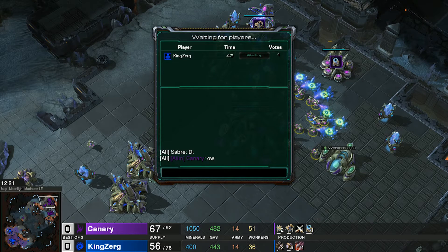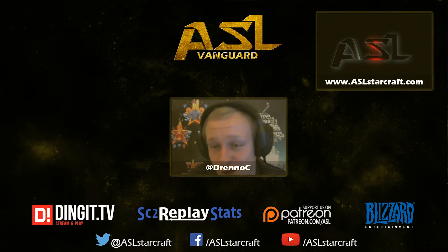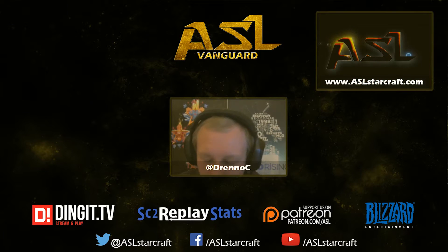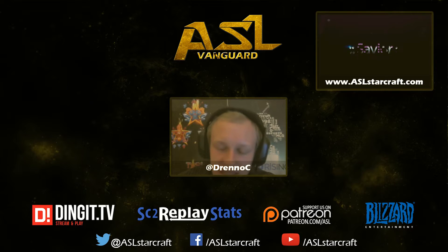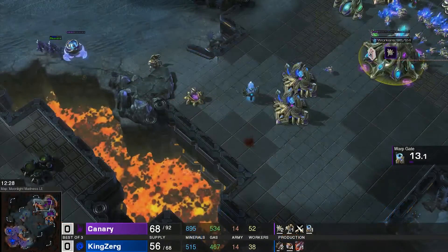KingZerg is in a tough spot. He's getting a third and fourth extractor at his natural base to get that economy up, but he doesn't have the drones to make it work right now. As mentioned, Canary is still up about 20 workers — that's a ton in a PvZ, especially when they're on the same number of bases. KingZerg's roaches are pulling back, working on the gateway. Canary has a decent army but not a lot of gateway units to supplement the immortals.